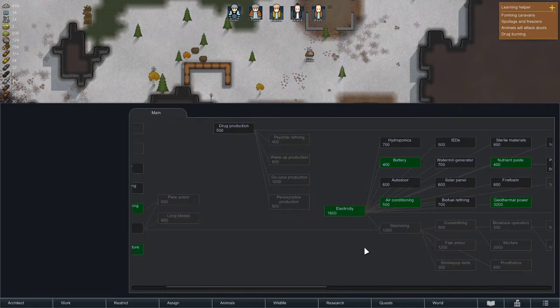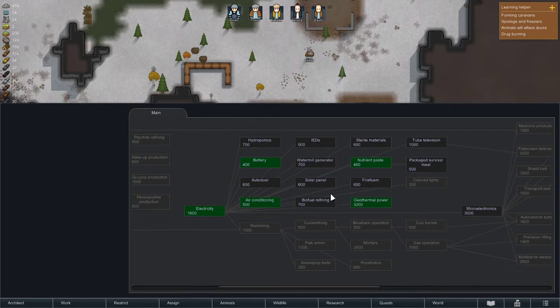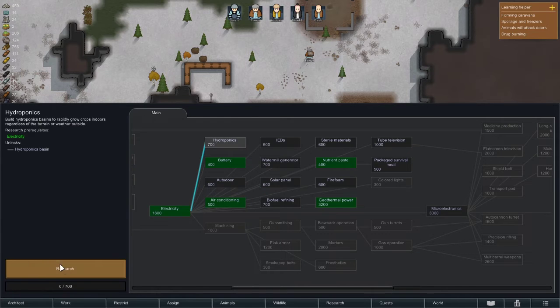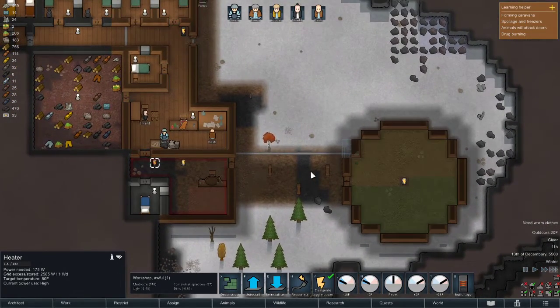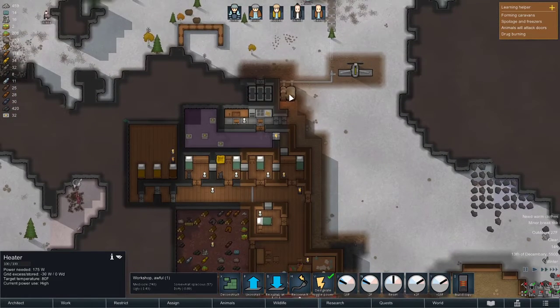Oh, I need a research project. Tree sewing, beer brewing, smithing, carpet making, hydroponics. Hydroponics would probably be the best upgrade when it comes to stable food and medicine production. And if I really wanted to, I could go down a trade route where I grow drugs — certain plants that I can process or sell as drugs. That would make a lot of money, hopefully.